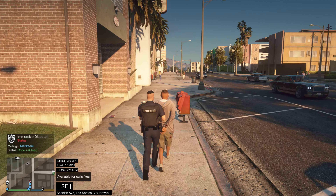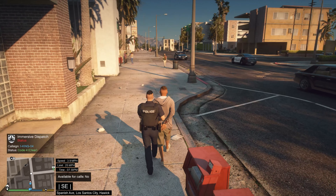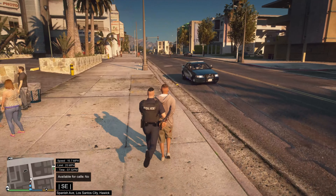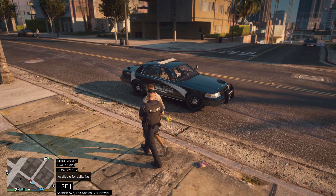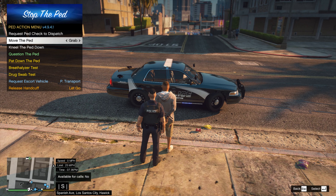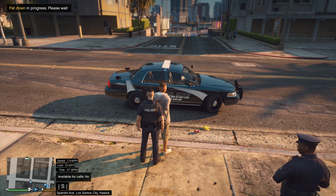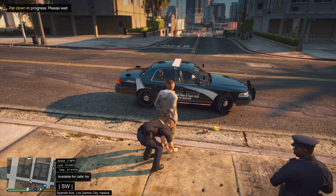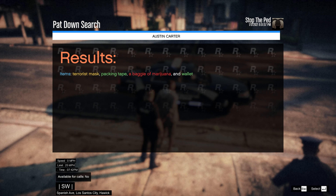We are not available for calls because we're still investigating — technically code six then. All right, quickly nip up here. Have you got anything that's going to piss me off? No — other than a knife, obviously, but I picked that up myself. Let's pat you down and see if you've got anything on you. There we go — marijuana. Brilliant, well done.